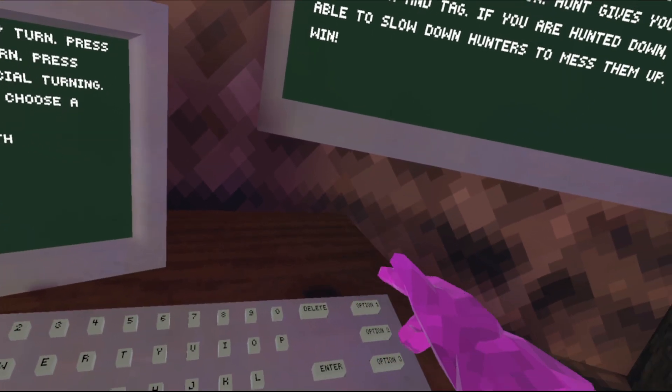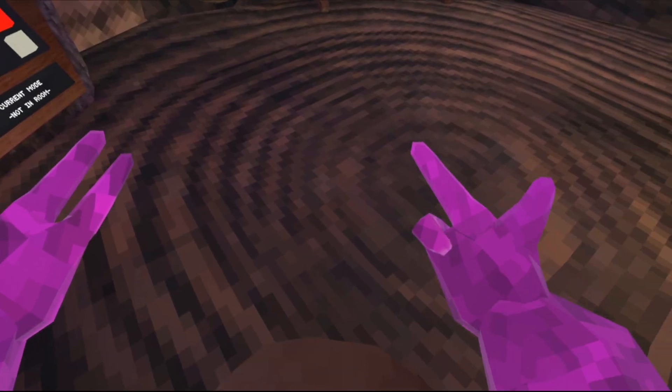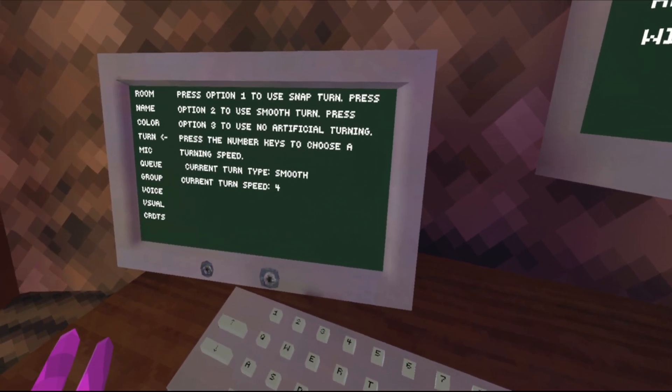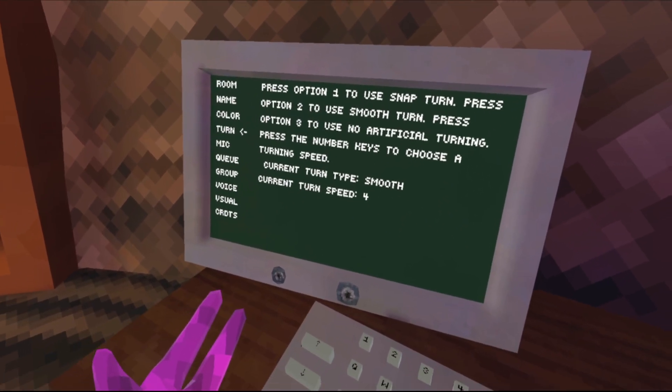Turning — there's smooth turning, snap turning, and no turning. Snap turn is why you're doing it like that, and it just snaps to an angle. Smooth turning just constantly turns, and no turning doesn't turn at all. Kind of self-explanatory.